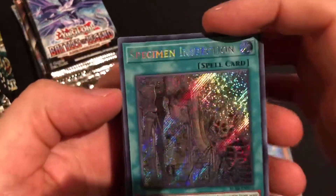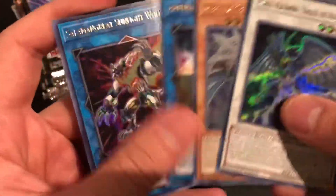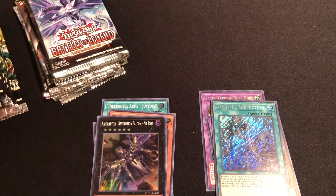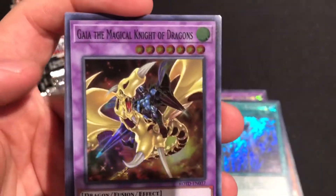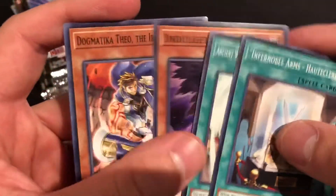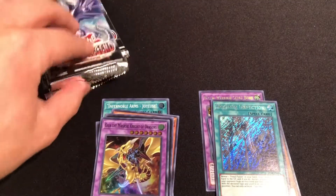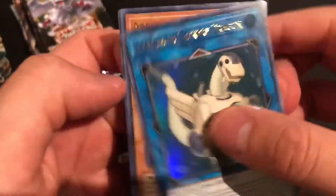So far pretty even — Specimen Inspection, very nice. I have not been able to get more Time Streams, guys. With these 12 packs I would have opened up a total of seven boxes and I still have not been able to pull more than one Time Stream or Miracle Rupture — I can't pull those, that's insane. Magical Knight of Dragons, awesome. Still looking for that Performapal Hot Ice Dragon — I think it's a fusion super, and I need it. And we got a Powered Crawler secret!